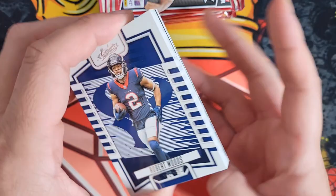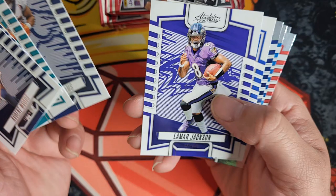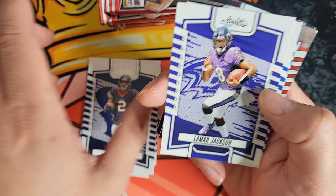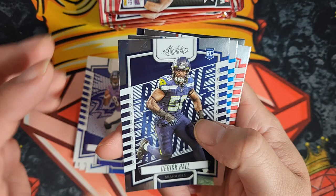I'm going to go through the base cards. This is how the base looks — I actually like the way it looks, it looks pretty cool. You can see the Ravens logo in the background; I like the way the side looks. I actually like the way these base designs look.